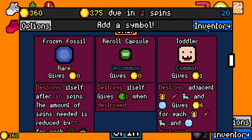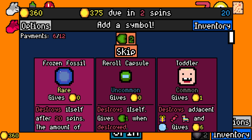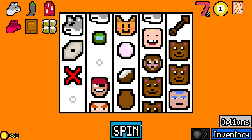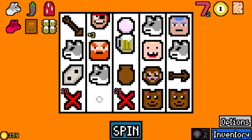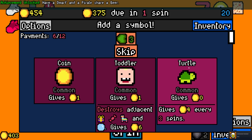Frozen fossil. I don't want to have to worry about frozen fossil. I don't want a frozen fossil game — we've been doing Eldritch Creature a lot. Let's try something else. And they shared a beer — amazing. Have a dwarf and a pirate share a beer. Great.